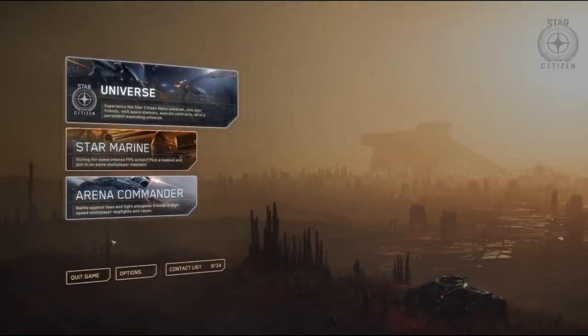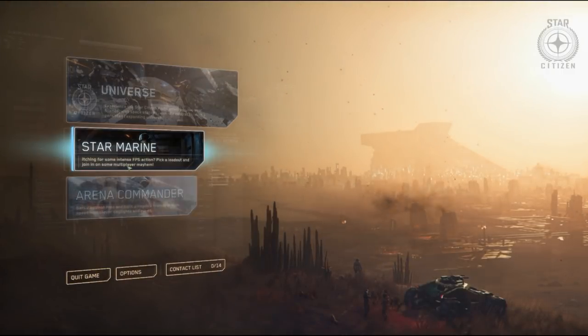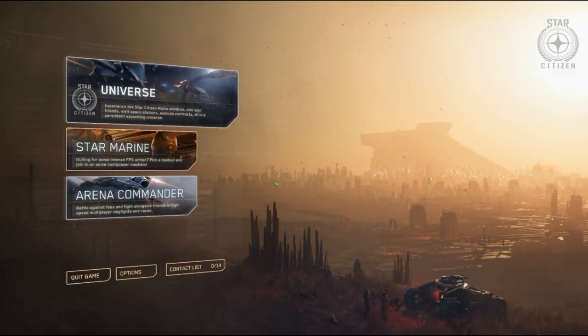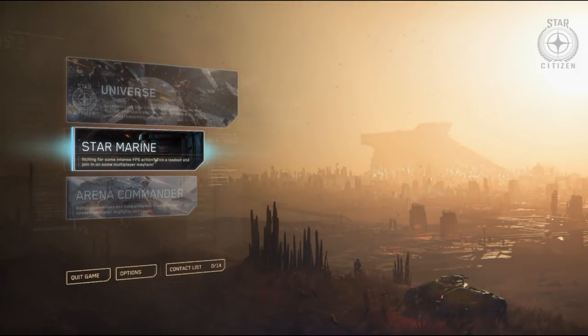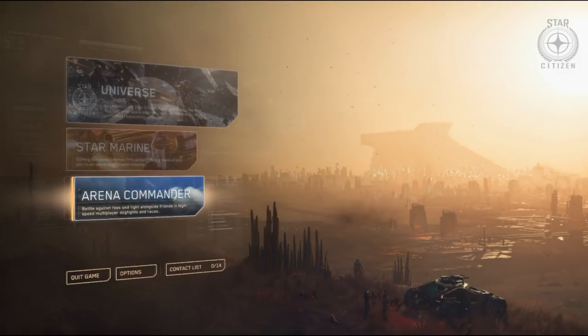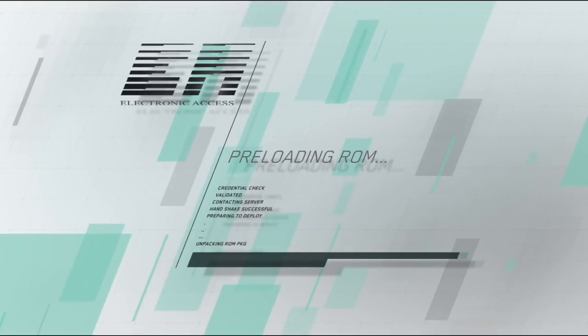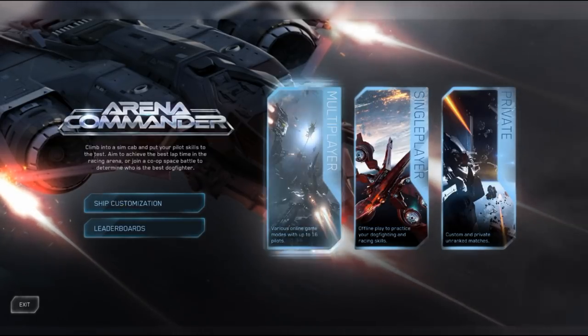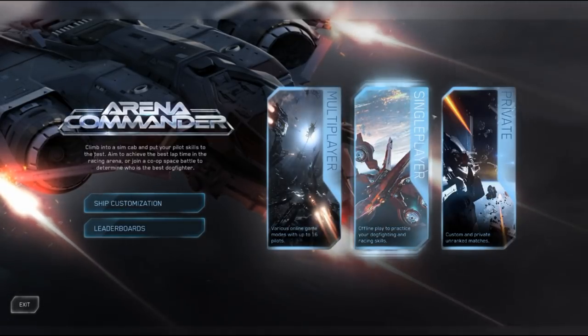You've also got Star Marine and Arena Commander, which are primarily your video game within a video game. Star Marine is your FPS combat mode — if you just want to shoot people on foot like a regular FPS, that's the place. Arena Commander is the virtualized version of flying with no consequences for dying or damaging your ship. It has three areas: multiplayer, single player, and private.